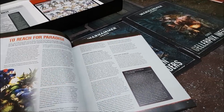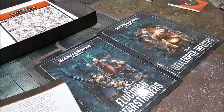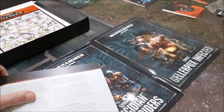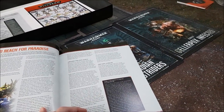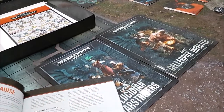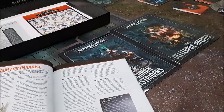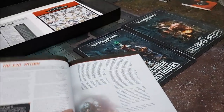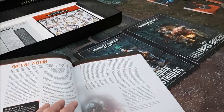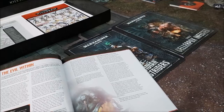So Elysia Vane, the Rogue Trader, decides to take her flagship the New Dawn out beyond the stars. When she gets there — out beyond the light of the Astronomican to this ancient ancient place she has heard of — things go horribly wrong. I won't spoil the narrative because it's very interesting and exciting to read, like discovering something new from a Black Library book.